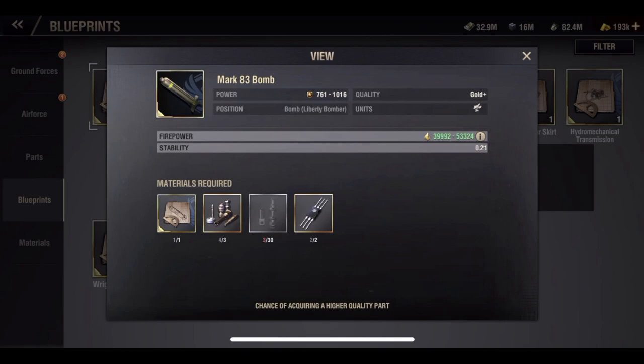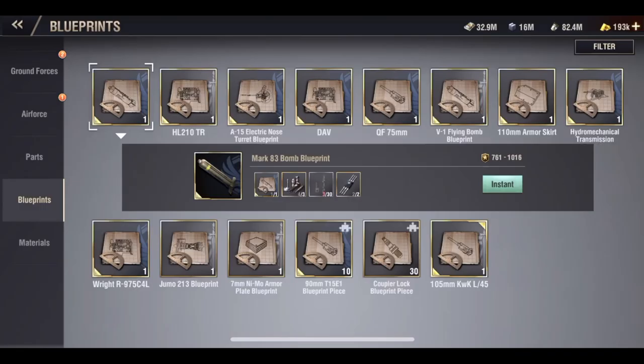Let's look at the power here. Once I craft this, in theory I'm going to fall within the range of power between 761 and 1,016. The goal is obviously to be as high within that range as possible — the higher the better, meaning I get better buffs and stats from this particular part. So 761 is the lowest possible level of the gold plus blueprints, and 1,116 is the highest possible within that range for a gold plus blueprint.